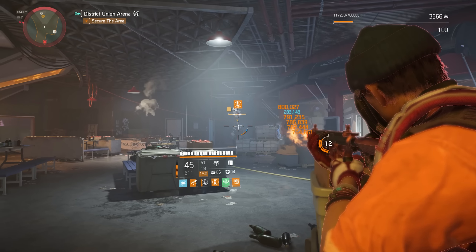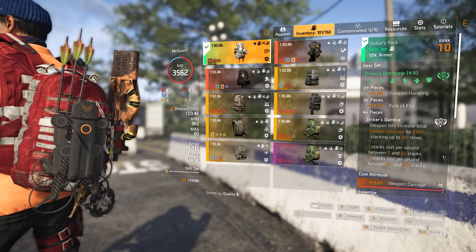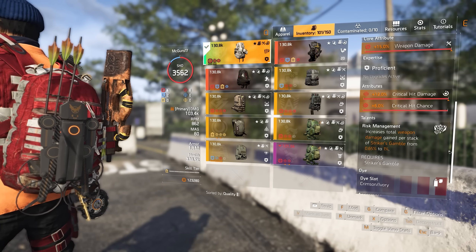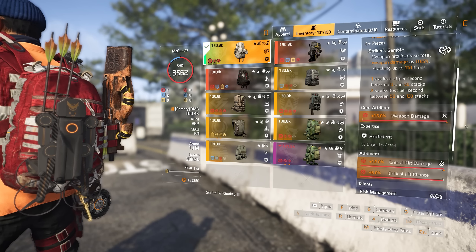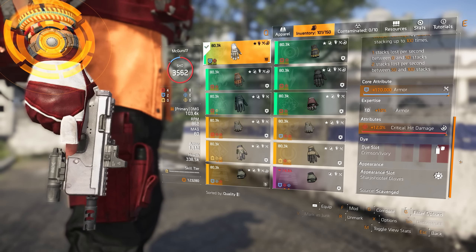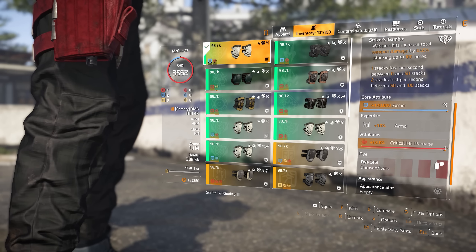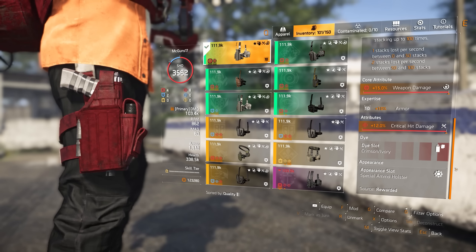You will also be losing stacks per second depending on how many stacks you have. We don't have a Striker chest piece but we do have the Striker backpack, which grants an additional talent: increasing total weapon damage per stack from 0.65% to 1%, meaning at 100 stacks we get 100% weapon damage instead of 65%. The four Striker pieces include the backpack with weapon damage core and crit damage attribute, gloves with armor core and crit hit damage, kneepads with armor core and crit damage, and holster with weapon damage core and crit damage.